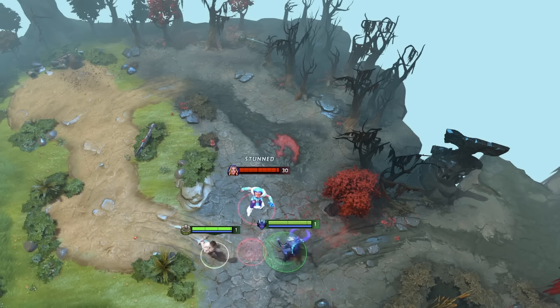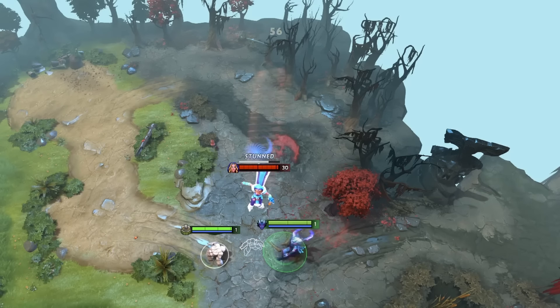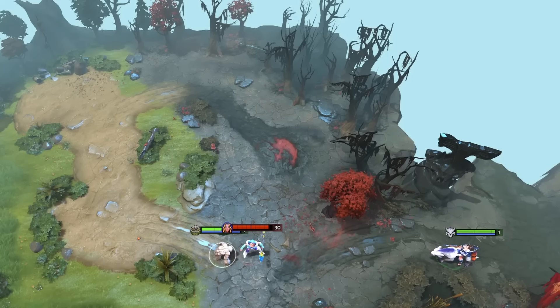Venge can still use magic missile on the tossed unit because the tossed unit's hitbox is still on the ground and within the hypothetical 100 range. This is also why you can hit a tossed unit with an AoE spell like Earthspike, or with Mirana's arrow.